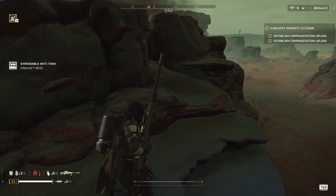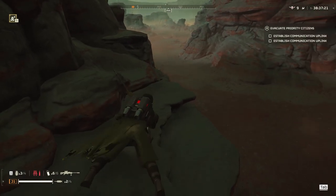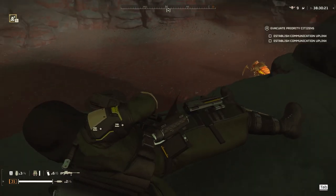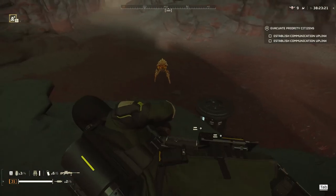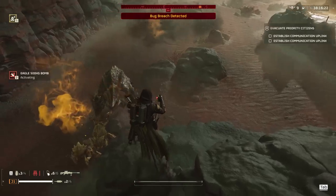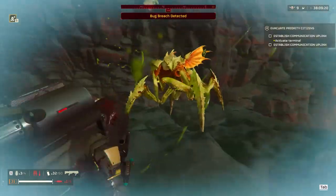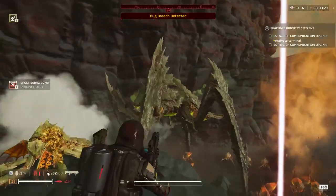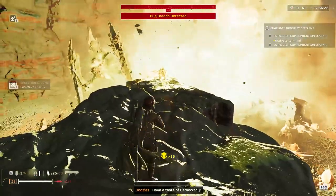I spot this patrol so I jump on top to try and stealth my way past them, but they heard me — unfortunately they heard my EAT rocket being shot down. I call down the EAT rocket so I can take care of any chargers that come my way. A little guy spots me and they start calling a bug breach, which is a big no-no. The reason is you can easily get overwhelmed if bug breaches keep getting called, which is why I take the booster Localized Confusion — once they call a bug breach, there's a longer cooldown before a bug can call another. That gives you some time, especially if you're playing solo.